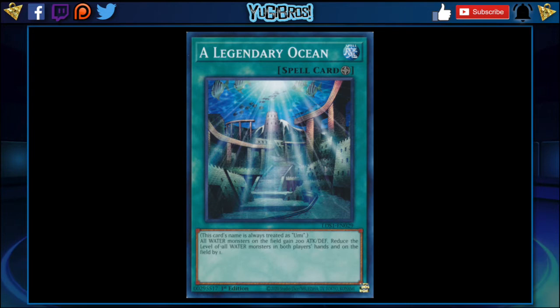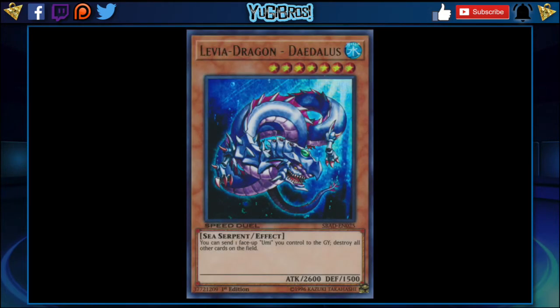But the effect I really want is this: reduce the level of all water monsters in both players' hands and on the field by one. So right off the bat, this works for both players — it's not super one-sided. If your opponent is playing water, they get to use this ability as well, so it's kind of a double-edged sword. But the big thing is that it brings all level five monsters down to level four, and all level sevens to six. And I know you guys are thinking right off the bat — Levia-Dragon from a seven to a six.